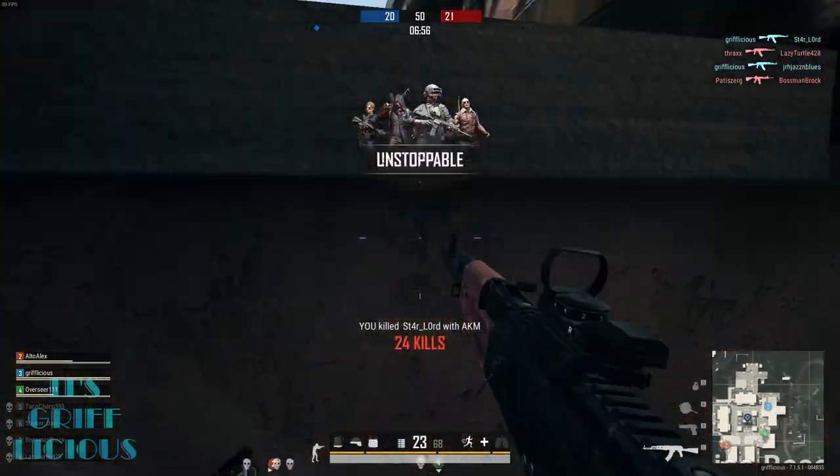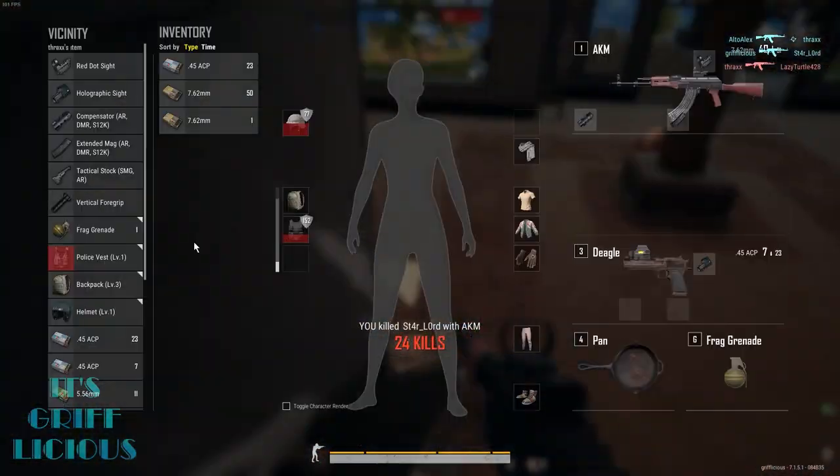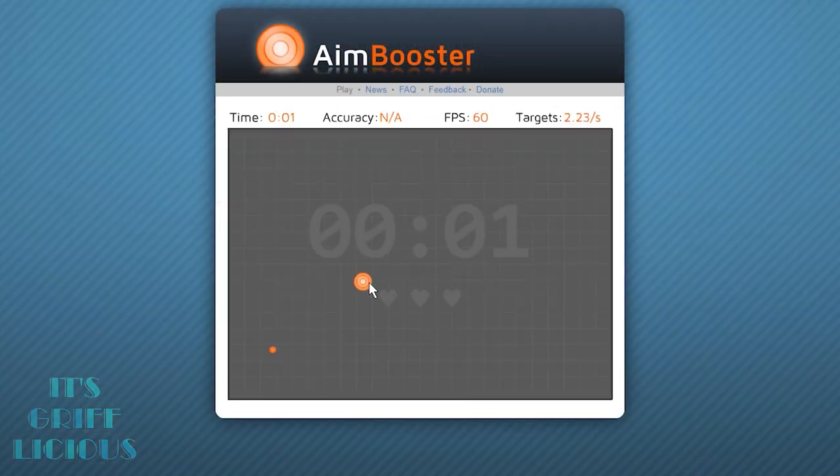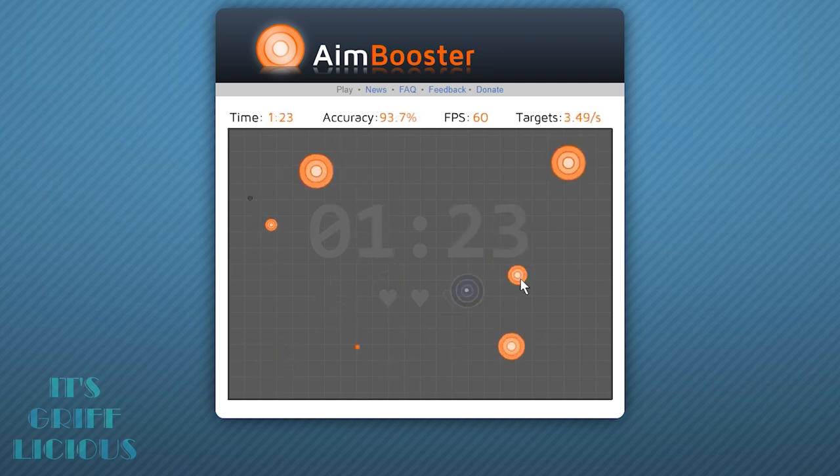My next tip was something I spent a lot of time doing myself and it really improved my overall aim and mouse handling — that was a website called aimbooster.com. This website offers a lot of different training modes, but I often find myself just doing the challenge mode. Here you'll be tested to see how long you can last by clicking each of the targets before they disappear, but you can only miss three of them or else you'll have to start over. When I started I could barely make it past 30 seconds, but after a while I was able to last longer and longer with ease.